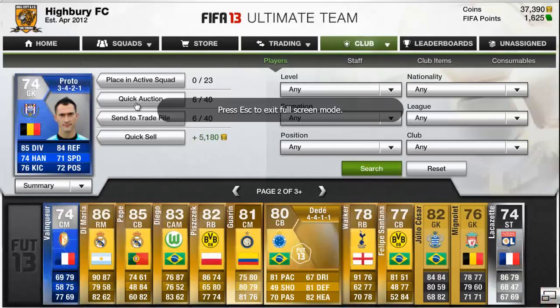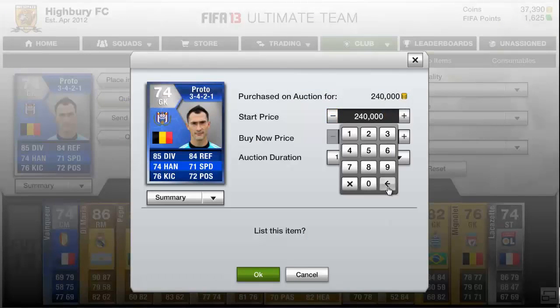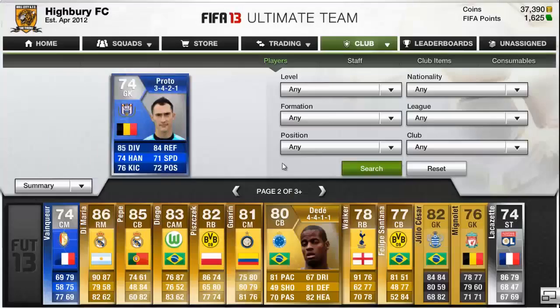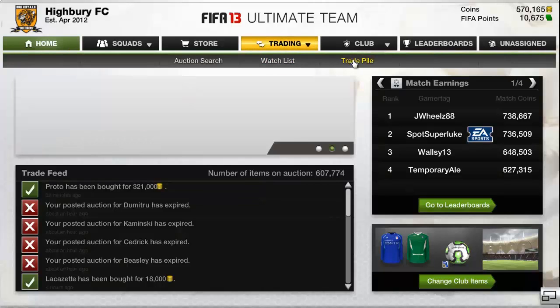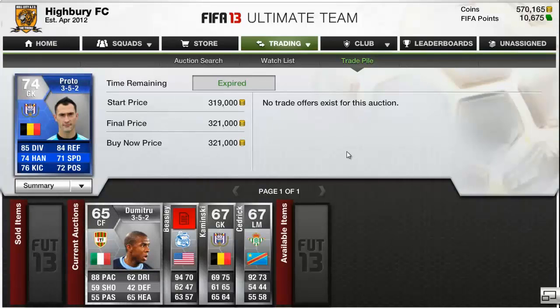We've also got the best deal I've done this week. You may remember Proto from my squad builder — I didn't think I'd make a profit on him but I thought screw it, we may as well take a risk and list him very high. I knew he was rare so there are never many on the market. We ended up listing him at 325k; he didn't sell first time so we listed him again for 321k, which as you can see on the screen right now, he did sell for — leaving us with a nice profit of around 60k.